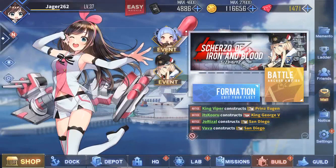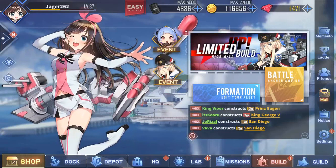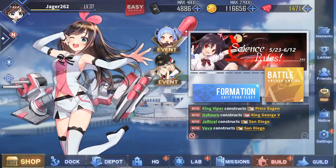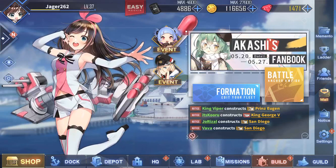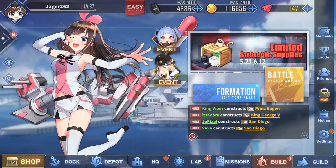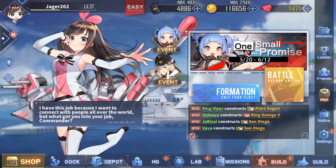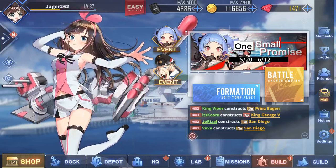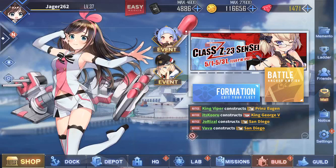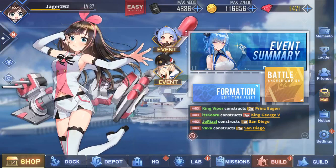Hey guys, welcome back to my channel, it's Jaeger262 and I am doing the Azur Lane video I promised. This is the main port for the app. As you can see here, this is the Kizuna AI destroyer from the last event. I have her as my secretary — basically what that is, is you pick one ship that stays here up front on the home screen or port screen all the time. You can change them out however you want. Every few seconds they'll say some kind of character line or little quips based on who they are, to reinforce the idea that the ships are actually all people.